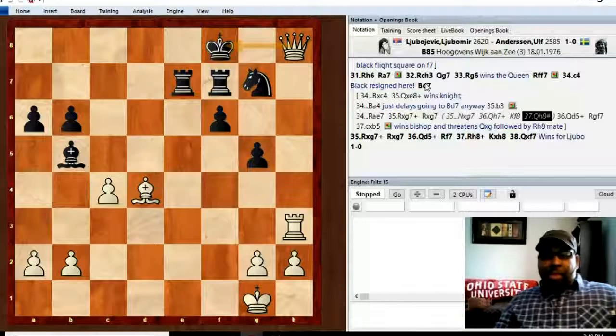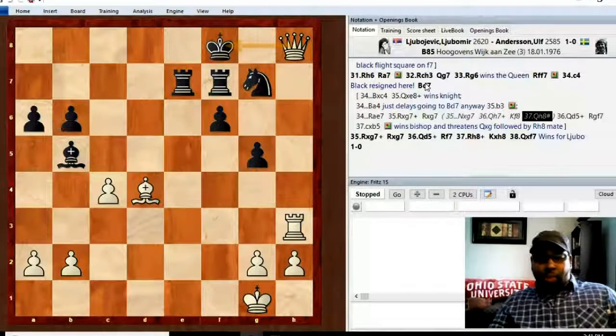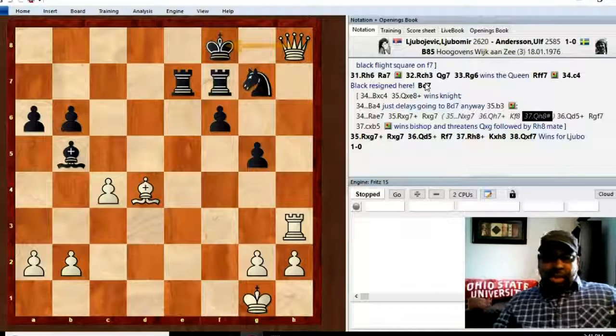This game was a great example of the yin and yang — a great attacking player going up against a great defender. Every attack Lubo threw at Anderson, Anderson was blocking it; every pin he was defending. It was a really good attacker versus defender matchup. Hope you enjoyed that game — don't forget to like, comment, and subscribe, and I'll see you next time.